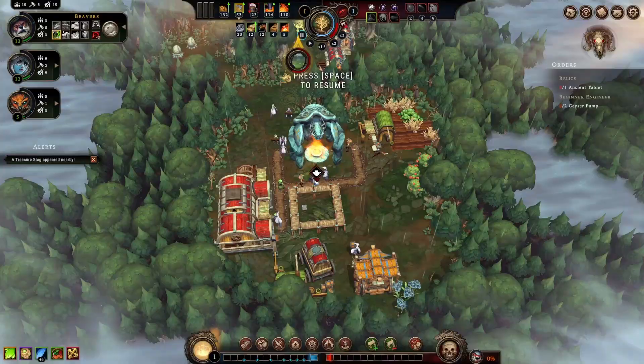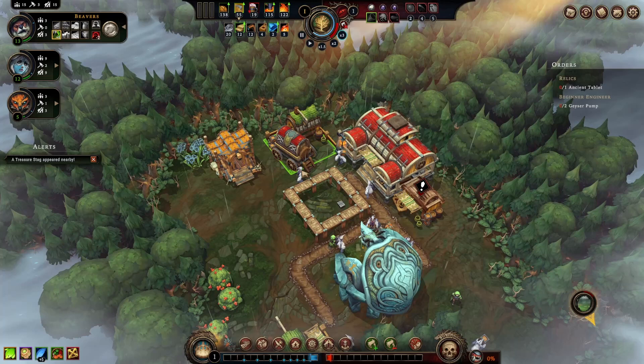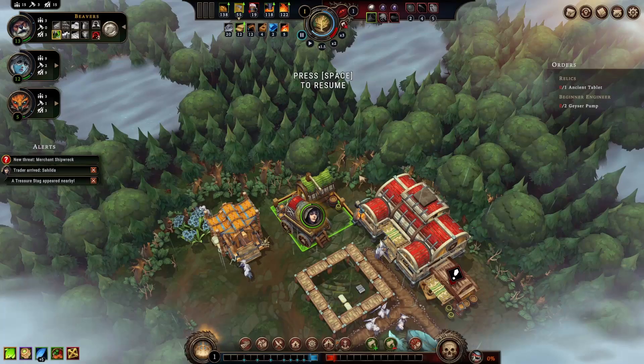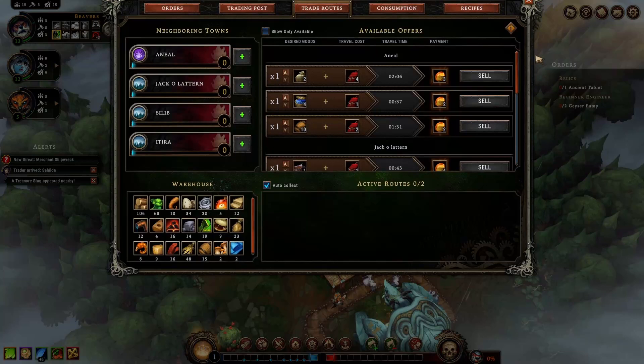Trading in this game is twofold. Once you have a trading post, traders will visit you every couple of minutes. You can demand them to come sooner, but that's at the cost of queen's impatience. There are several different traders, each with a specialization — trade goods, luxury, building materials, and food. The other element of trade is that you can always trade with the smoldering city or other settlements established during the cycle, though you'll only receive amber — aka money — in return.